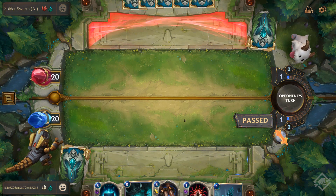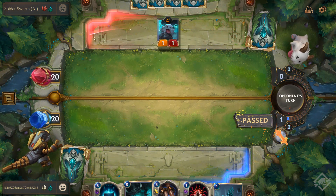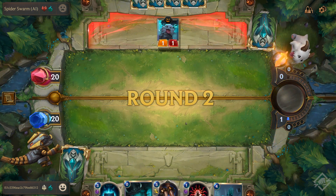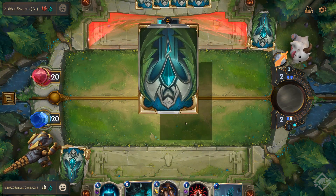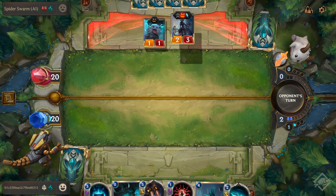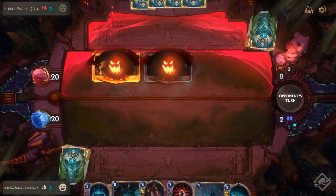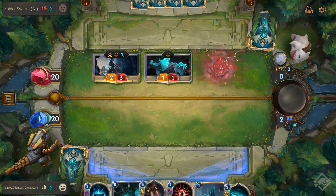The board we're playing on is a cosmetic item you can buy. Your little avatar guys in the corner are also cosmetics, so you'll be able to purchase quite a bit on the cosmetic front. We'll get to that when we jump into the store. Right now it's my opponent's turn and they're going to their attack phase.